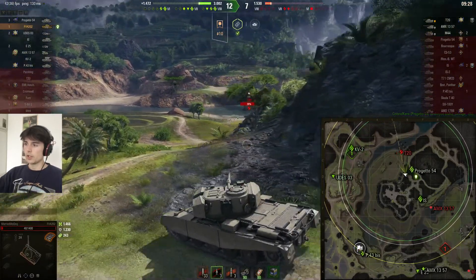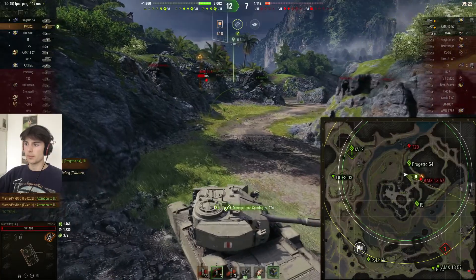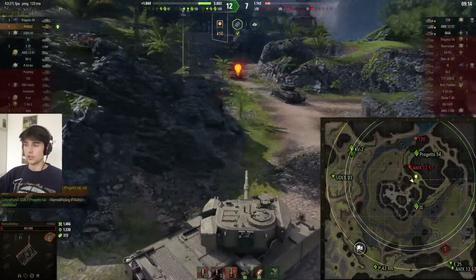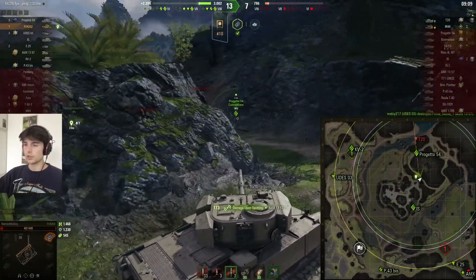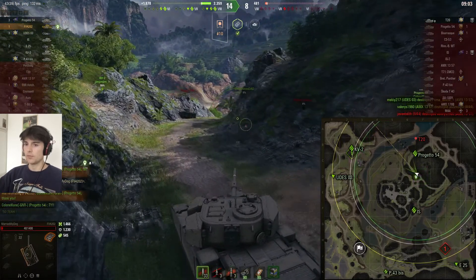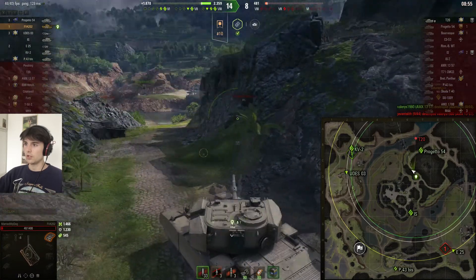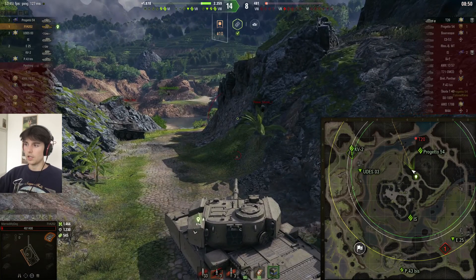I've got to worry about that 57, and yep — this is another crucial moment of this game. I ping the map and tell the Progetto to fall back because that 57 is flanking him. From the Progetto's reaction — who's pretty much carried this game — he says thank you explicitly. I'm not sure if he saw that 57 come out, and I'm not sure how this would have ended with him on 14% health chasing after a T20 if he hadn't been aware of the 57.